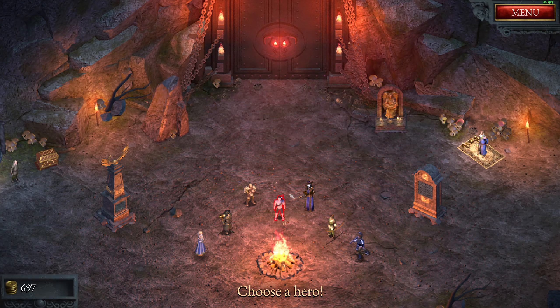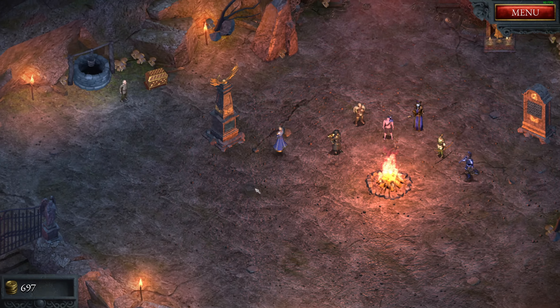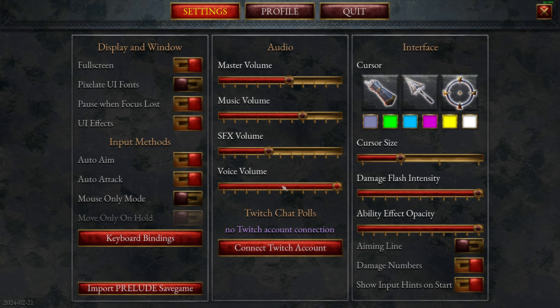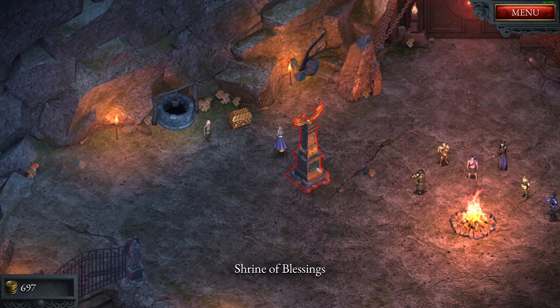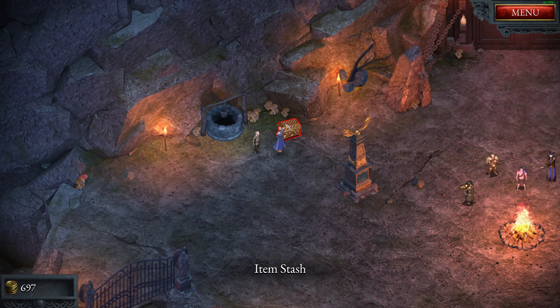Hello, Zeta here and welcome back to Halls of Torment. I played this event forever, so let's just go with the Sorceress. I don't even know how to access that. Let's try no blessing — that's your leveling up thing, and it requires a lot of gold.